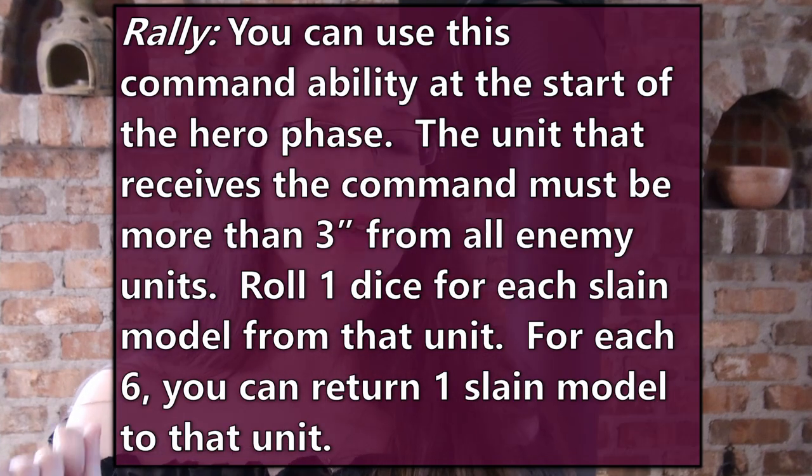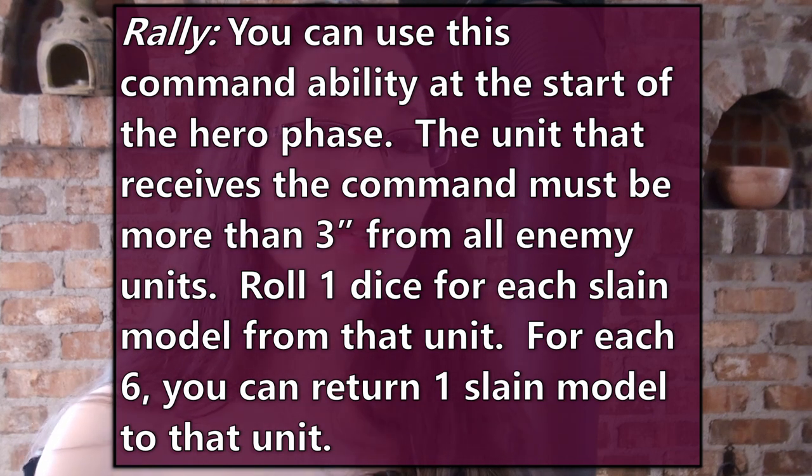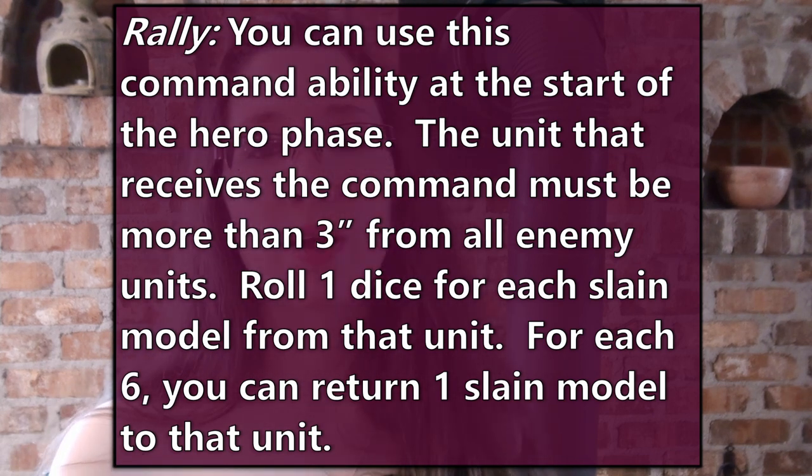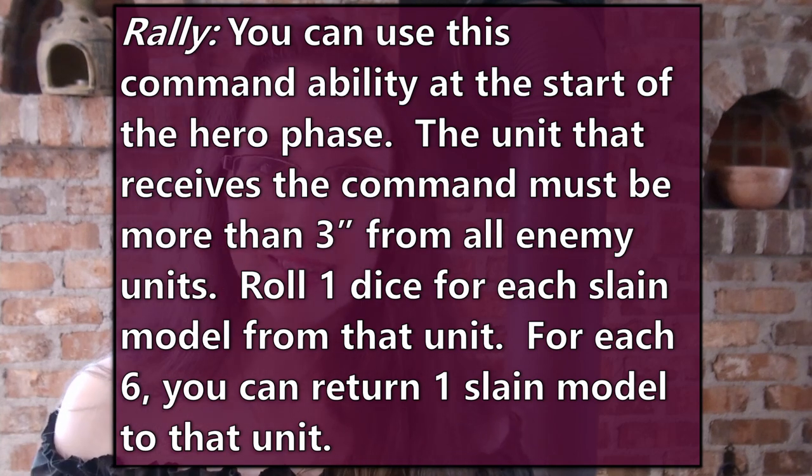Number 3: Rally. This command ability can be used at the start of the hero phase. The unit that receives the command must be more than three inches away from any enemies. Roll one dice for each slain model in that unit — every six gains you back that slain model. That's pretty powerful. Armies that don't necessarily have the ability to gain back slain models now do, and those that do are now even more so. Since the unit has to be more than three inches away from any enemies, you can't save them mid-combat. You also cannot use the same command ability more than once in the same phase.